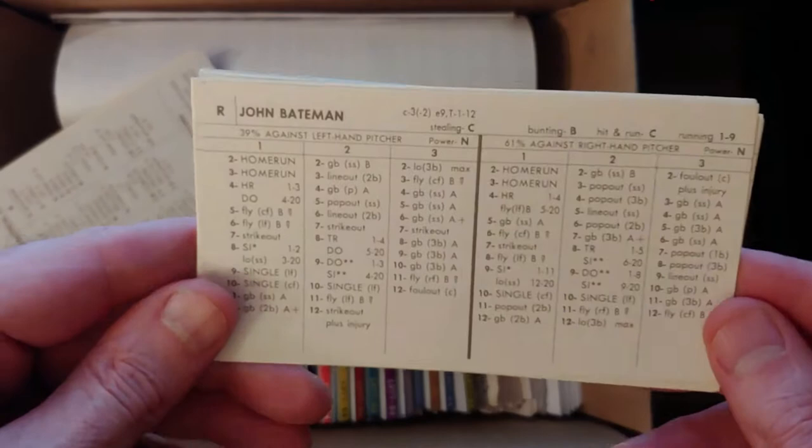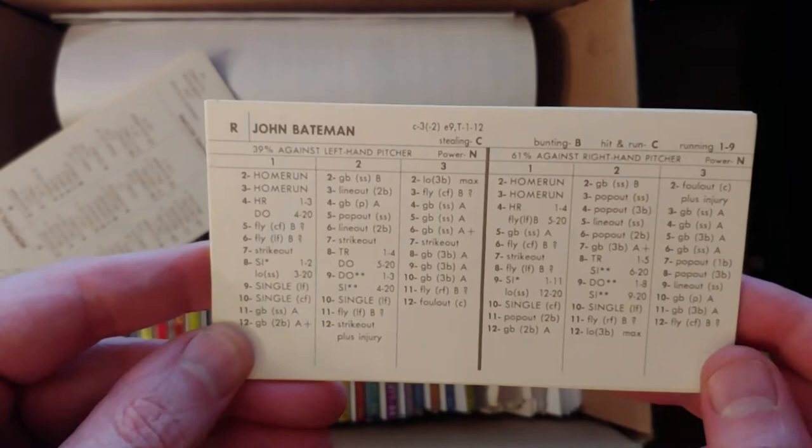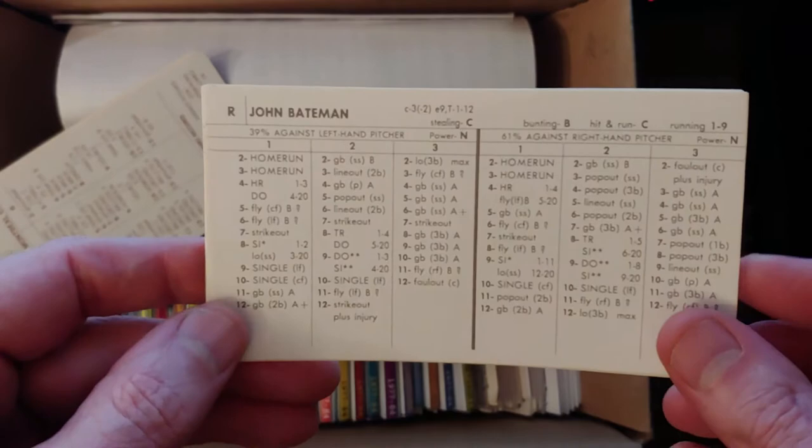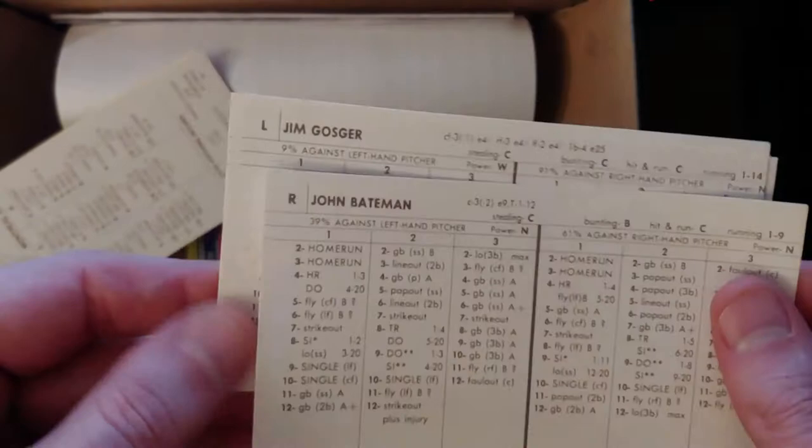Now this John Bateman — we're getting closer to a player to replace Gary Carter in the 69 box. Ron Brand had a plus-two arm and no power. John Bateman's got a minus-two arm, and his power both ways is about 245/237. But he played a full season, so it could be that Morton and Bateman are the two guys.